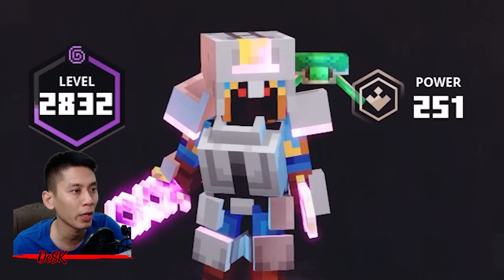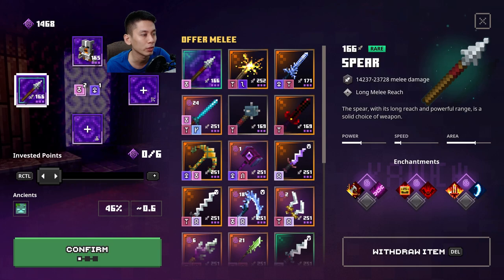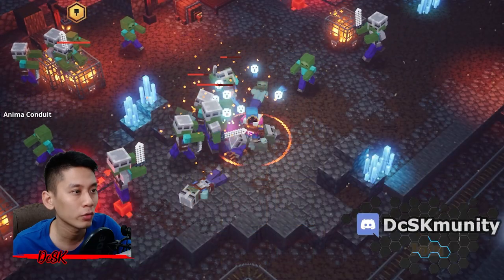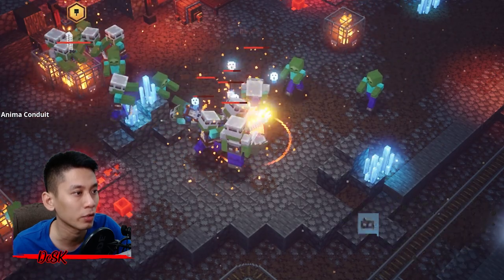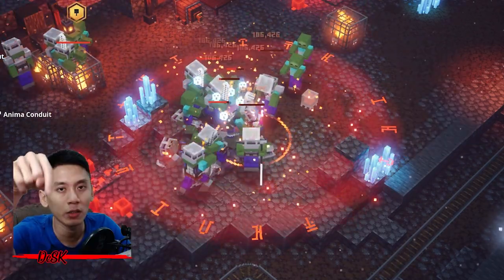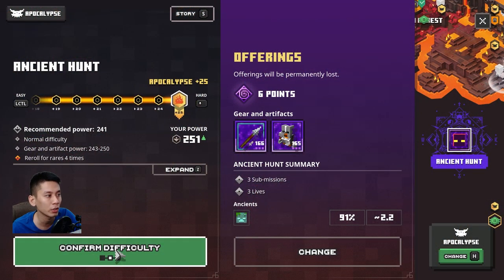Once you have everything equipped with the best gear you have, you can start the hunt. I recommend going with six points — that's good enough. If you wish to go with nine maximum points for an even higher chance, you can do that. If you're having trouble reaching nine maximum points, check out my AFK farm experience video — the link is up here and in the description. Select difficulty based on your gear capability; the higher the difficulty, the better the item power level drop.